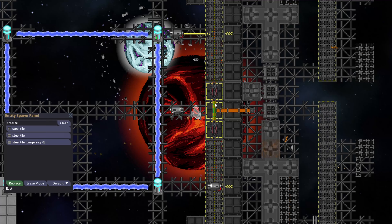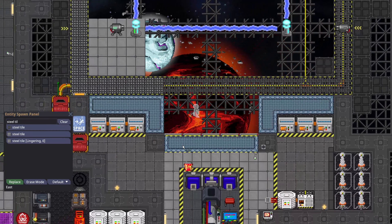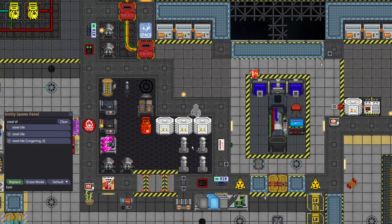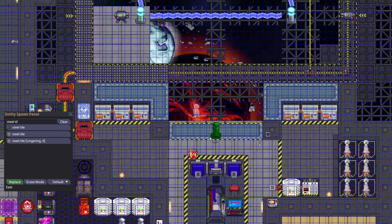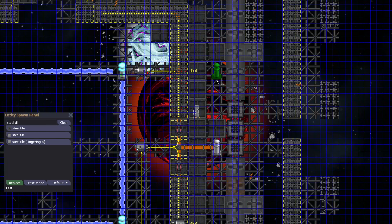You could put an emitter here, for example, and you really need this redundant wiring if you're going to do this inside. Stations like Bagel actually have extra emitters and extra containment field generators, but you can always get more through cargo — they are kind of expensive, so you're probably going to get them later in the shift.